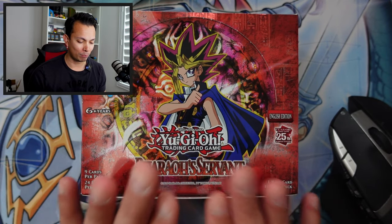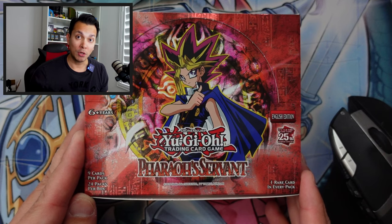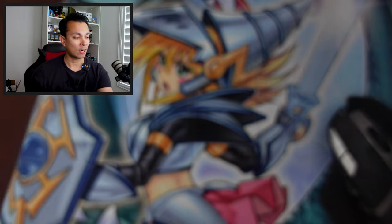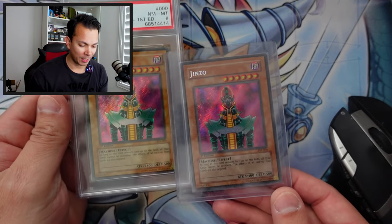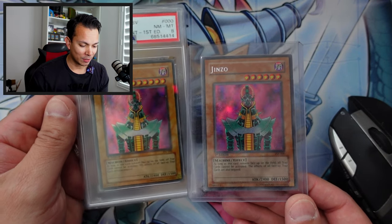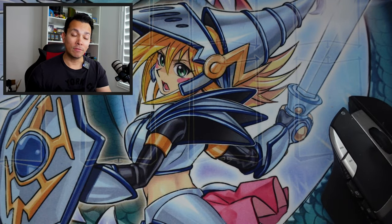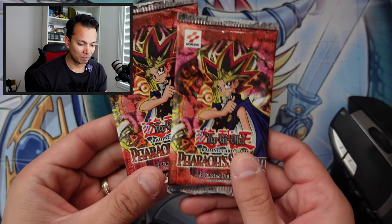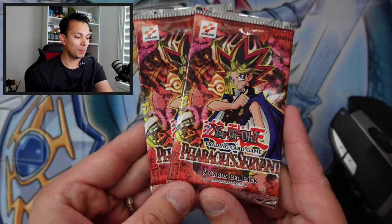This box has already been pre-opened. If you haven't seen my previous video, it has been opened and we put some epic cards in that opening, but we didn't pull the card that we wanted. We're trying to pull this card right here — the Jinzo. These are both first editions. And speaking of first editions, I got a couple of these first edition Feral Servant packs right here, which will be a future video.